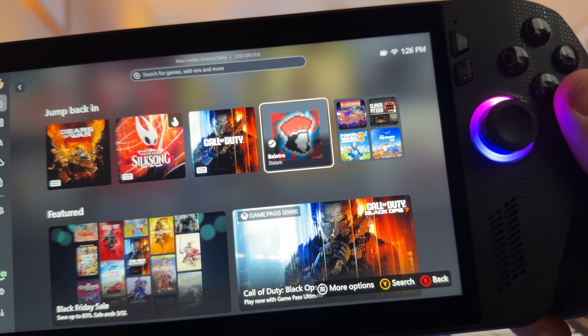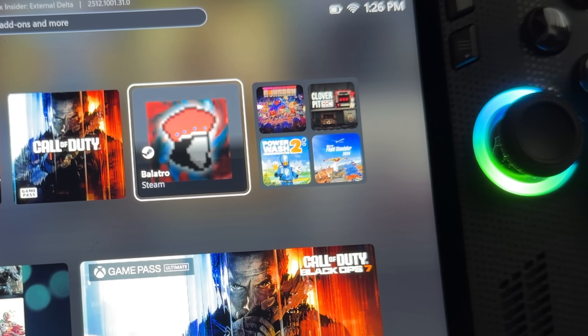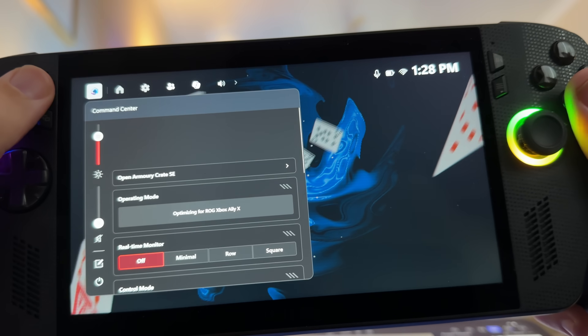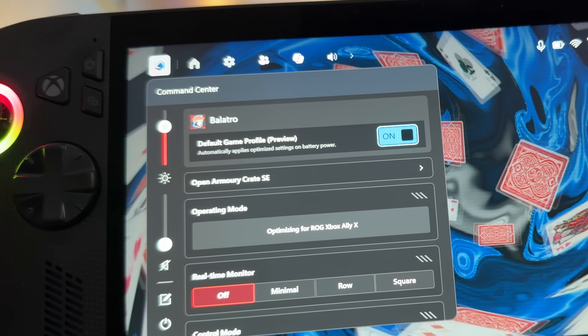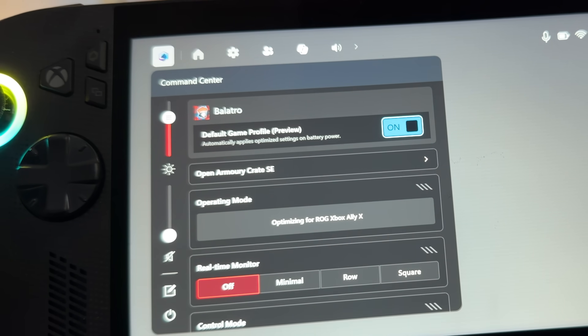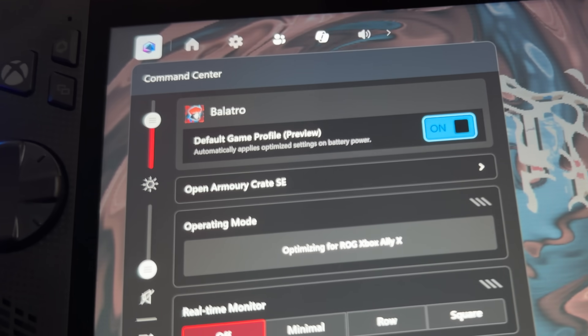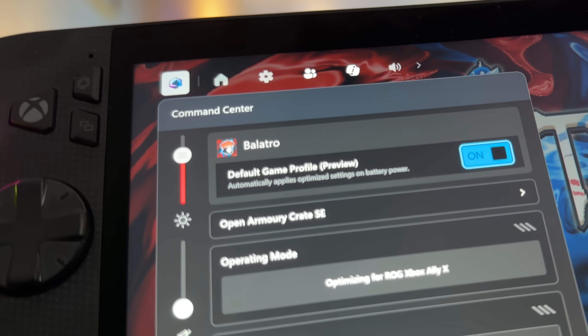But let's test this out. Here I've got Balatro that I've bought off the Steam Store — the Steam artwork looks so ugly in the Xbox app. It's loading up and yes, it actually does have this new default game profile feature enabled. So I can confirm that games bought outside the Xbox Store, like from the Steam Store, do indeed work with game profiles — this is so ace.